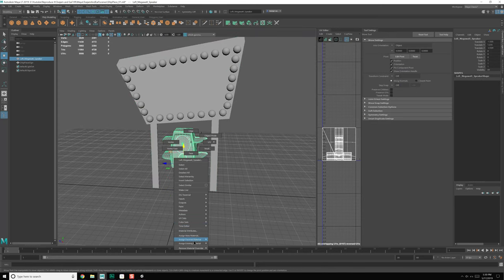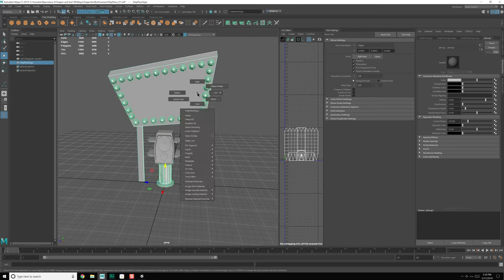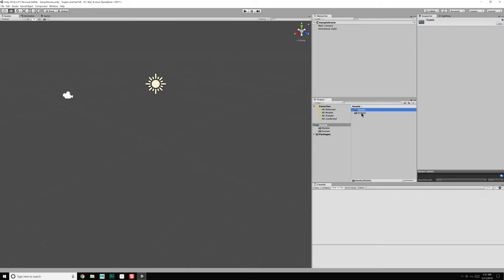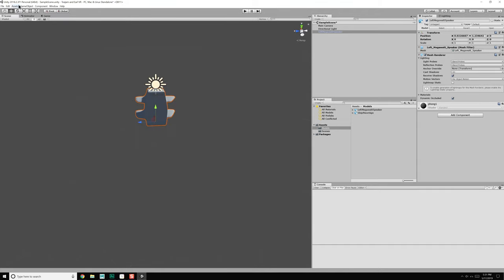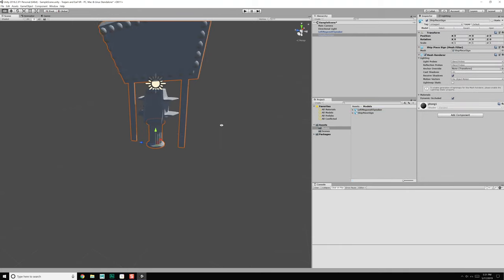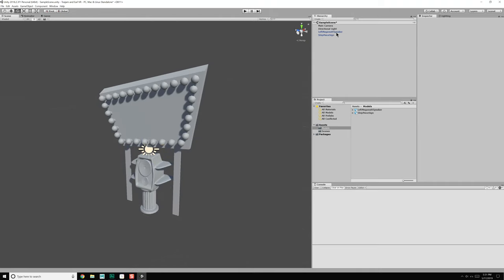Now let's right-click, Assign New Material, Phong. We're going to get to it eventually. Call it Left Megawatt Speaker Underscore M — Save. Come back over to Unity, make sure it loaded just fine. Go to our Models — we've got our Left Megawatt Speaker. Load them in and make sure they're the right size relative to everything else. Game Object, 3D Object Cube, and then Ship Piece Sign — that's fine too. Great, directional light, flip this around. So that works just fine.